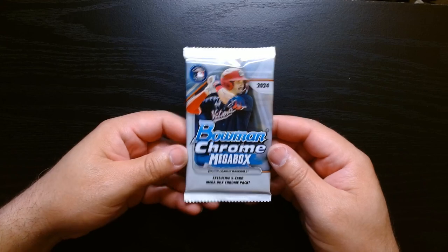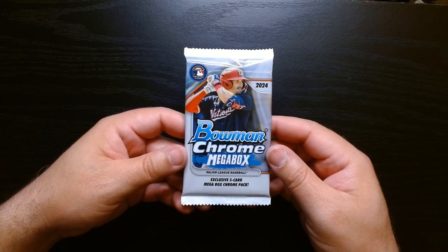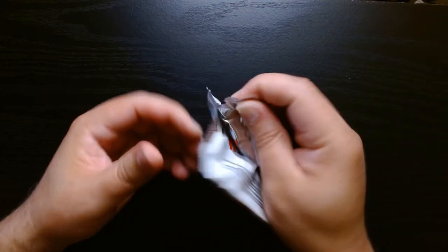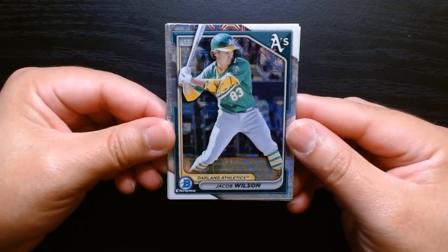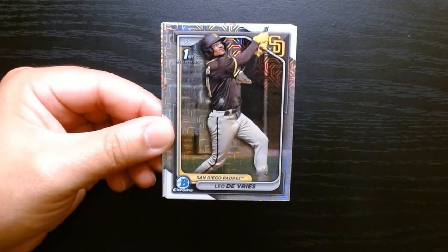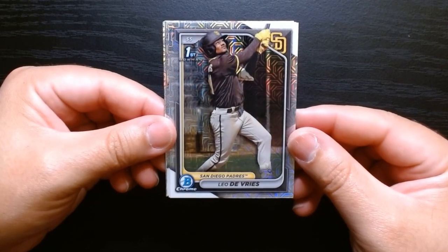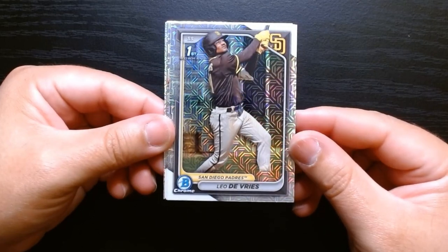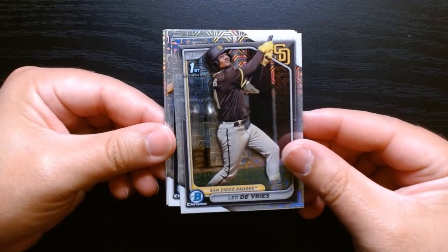Our final pack — this is from a mega box, so I'm going to open one of the mega box packs. They've got the mojo — that mojo effect. Jacob Wilson. Let's get a rookie. We got a First Bowman of Leo DeVries! I wonder if the First Bowman cards are only in the mega box pack — that's pretty cool.